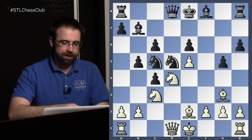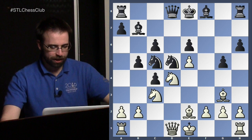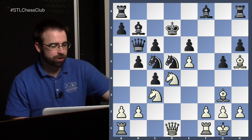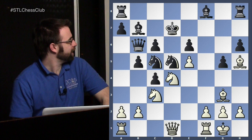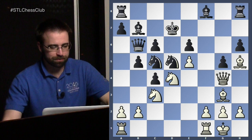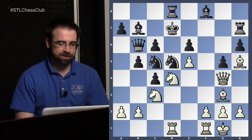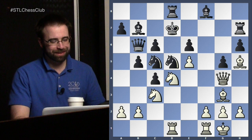When Black defends the pawn, we push our e-pawn, and when the knight moves we can — at some moment, we don't have to do it immediately — toss this check in and disrupt the Black king. In this game, White just castled, which is fine. Black doesn't have a good way of really preventing Bishop to h5. So after Bishop h5, you get a position like this and Black still has his pawn but it's going to get kind of dangerous for his king. Put this on your engine and it'll say White's just totally crushing.